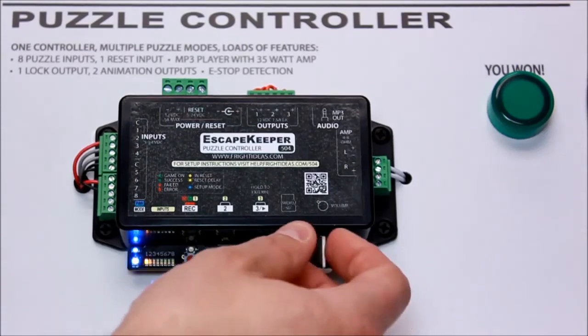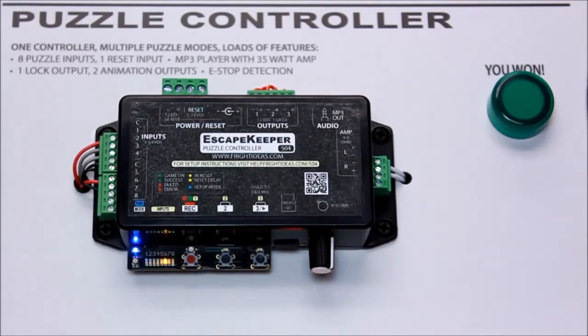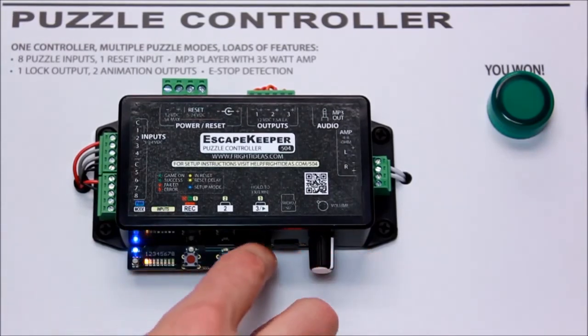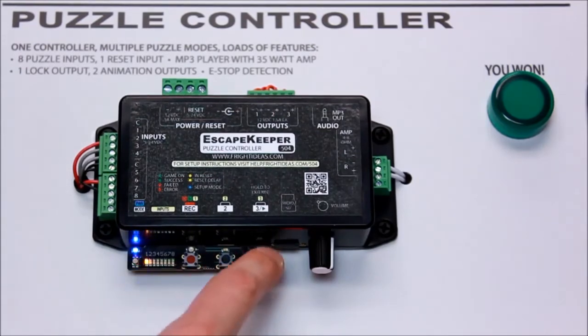Output one mode. In this case, we're just going to turn the output on. Once they win, we want output one to turn on and stay on. Auto reset timer — we'll leave that off. Game timer — five blinks — we'll leave that off as well.